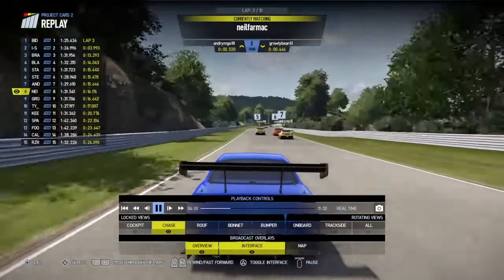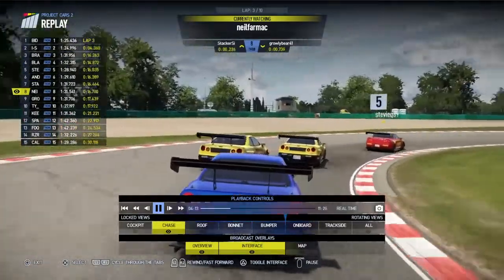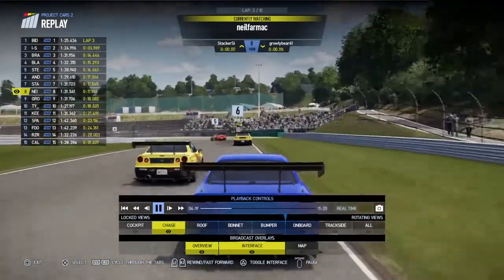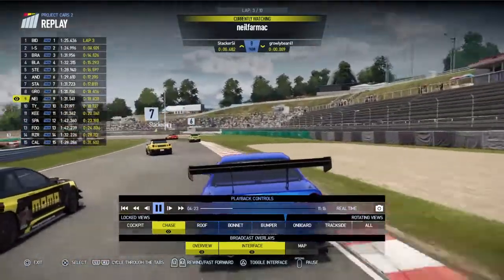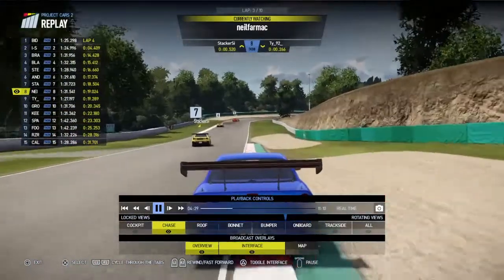Here's the replay on board with Neil on lap three, coming down towards the hairpin. Andrea goes right at the inside of Stacker — bang bang bang — forces his way through. Not the cleanest way to do it. Then Neil struggles to get going, and Growly Bear goes at the inside. But Neil gets on the power way too early and slides the car out — makes his own mistake. Unfortunately Growly is in the wrong place at the wrong time.